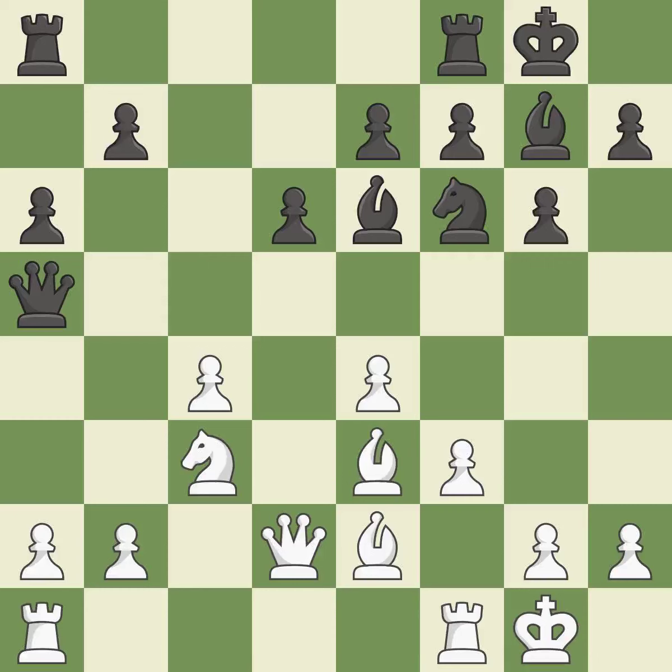Now that the rooks can see one another, they can defend one another. This activates a rook by developing it off of its starting square. This threatens to reveal an attack on a queen.